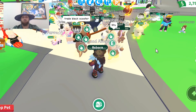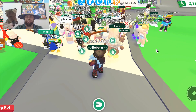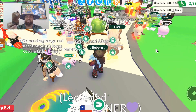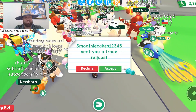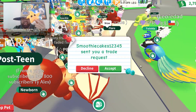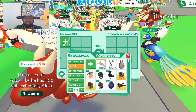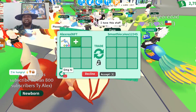In one of our previous videos we opened some real-life Adopt Me eggs. One of the things we got is this cute little beaver — that's one of the pets we got from opening those real-life eggs. We also got this starfish here. Smoothie Cakes 12345 has sent a trade request — let's see what their offer is gonna be. Let's put the diamond albatross in there.